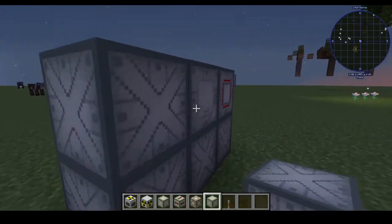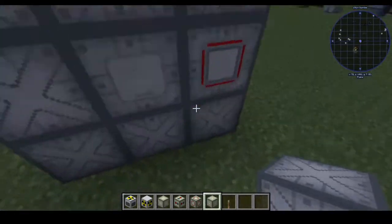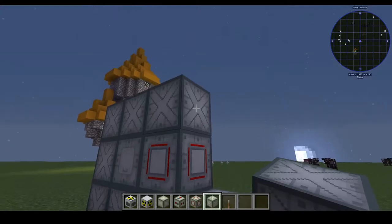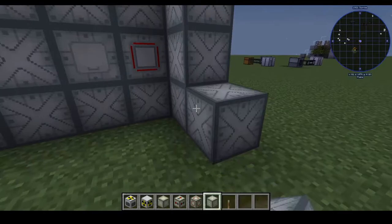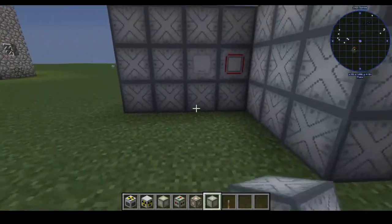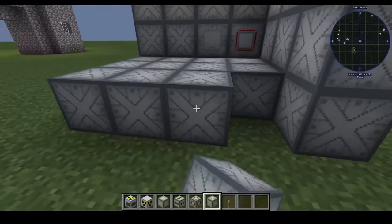Keep in mind this is gonna be a 5x5 structure because in the middle of the structure is gonna go our actual reactor itself. We will have several of these at some point — I plan on having a good two or three of these, just chain them together, have a ton of energy coming into the base. This is the best way to get energy in IC2.